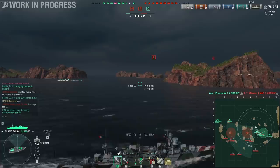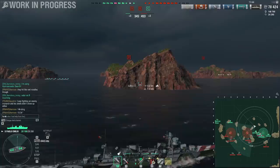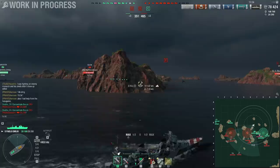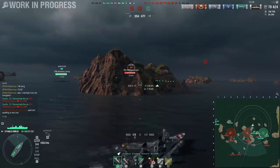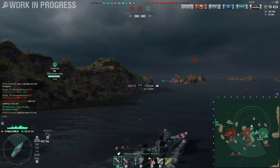It seems like one of those bugs with SAP, as it does sometimes with AP, when something like a Minotaur citadels a battleship at 16 kilometers and the shell somehow phases through the armor. This is just weird, because that really shouldn't have been a citadel, especially with SAP. But whatever, I'll take it — I guess it's the balancing factor for how powerful the Kremlin is. Normally, don't expect SAP to citadel anything, because you simply don't have the penetration.